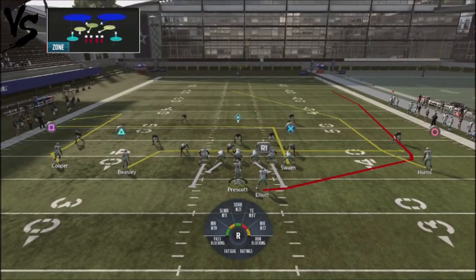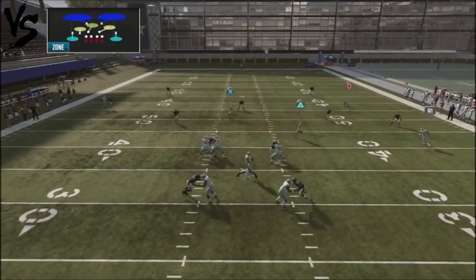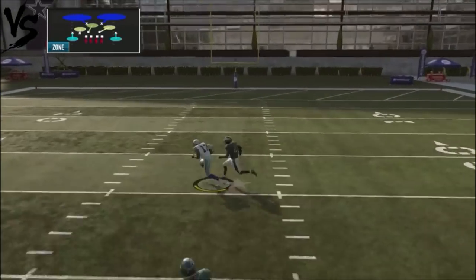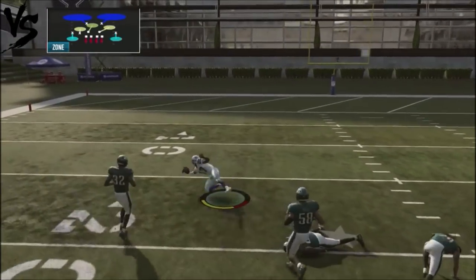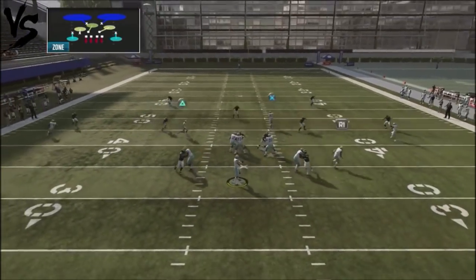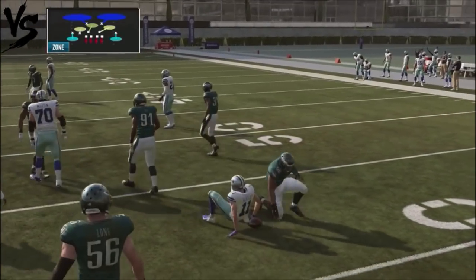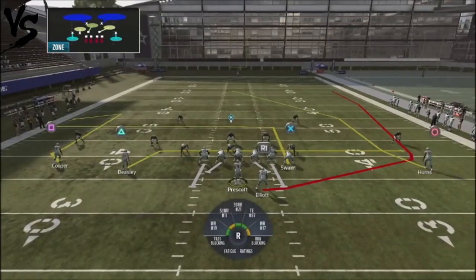Against Cover 2, really what we're going to do is watch Beasley and watch the shell coverage. Cover 2 will always get open — it's going to be Hearn's route, which is that deep post. You've also got Beasley underneath to check it down, and Swam over the middle too. The defender actually takes that guy, leaving the deep post route wide open for an easy completion. If he puts the middle linebacker in a deep blue, your tight end over the middle will be wide open, or you can check it down. If you've got your reads down against Cover 2, this play can pick up some pretty monster yards.